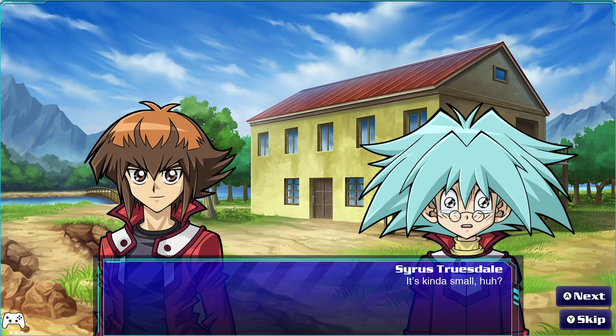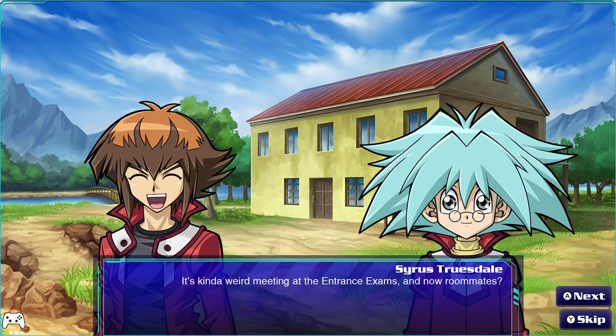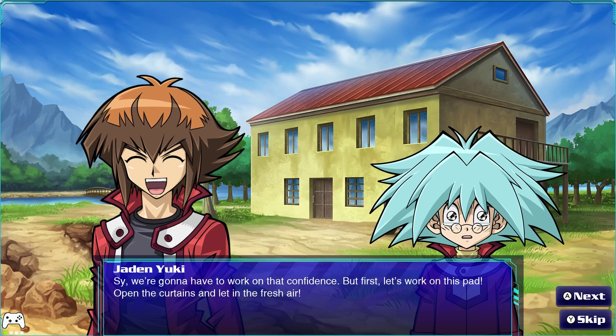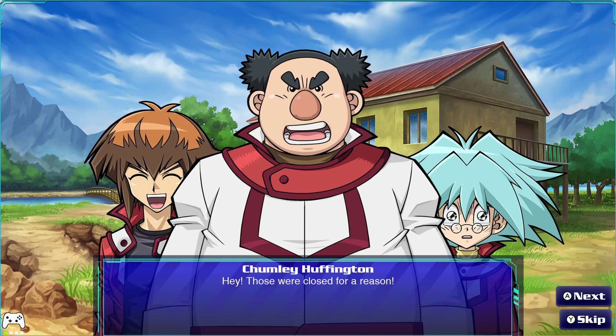"This one here is our room, Sai. Kinda small, huh?" "You're a small guy. Anyway, I like it — this'll make a sweet pad for our first year here. Kinda weird meeting at the entrance exams and now roommates? Think we were somehow connected in some ancient life, Jaden? Like you were an Egyptian pharaoh and I was the guardian Seto?" "No offense, but that's just lame." "Well, it could be true." "Forget it — they broke the molds when they made the two of us." "Those were closed for a reason."